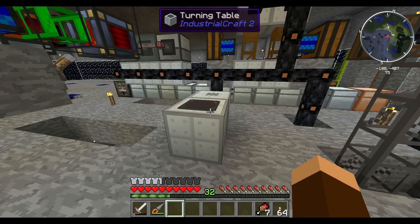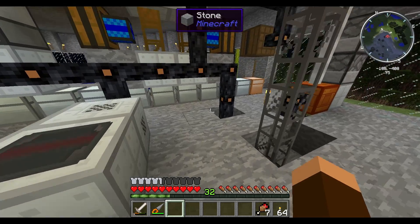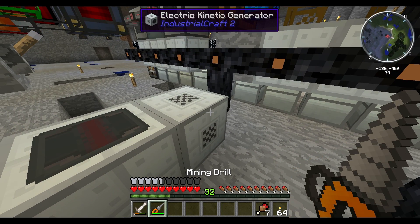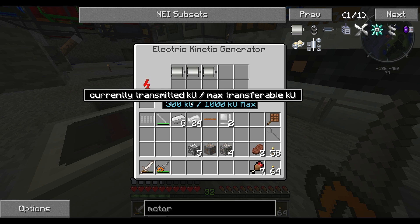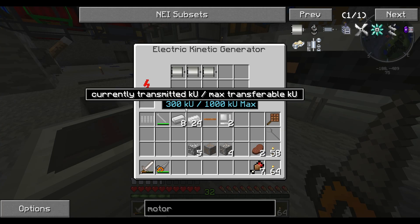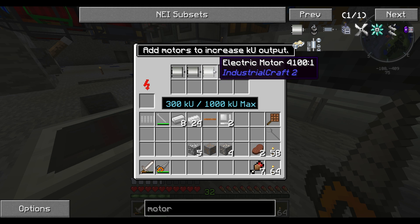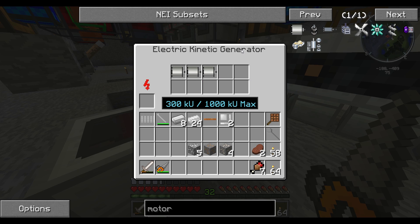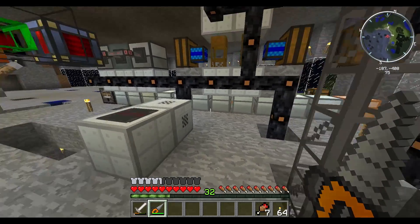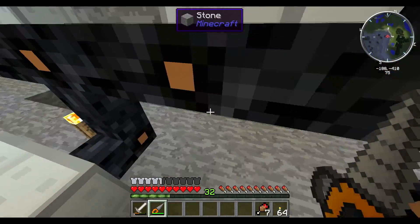I finally figured out how to get this turning table working so I can make my diamond mining drill. You have to make what's called an electric kinetic generator. On the forum it says this turning table needs power in KU rather than EU. So what I did was make a few motors, because it says to add motors to increase the KU output, and then you put the motors into the kinetic generator which you have to build. I built the electric one because I've got plenty of power.